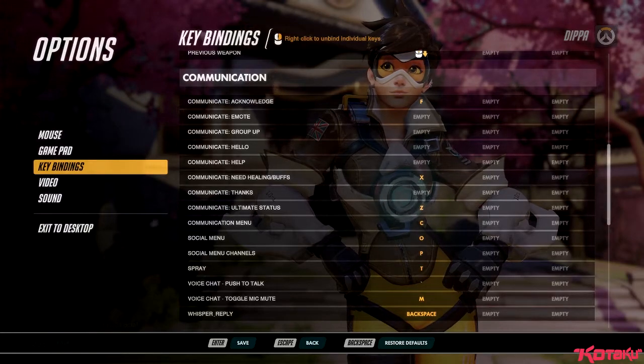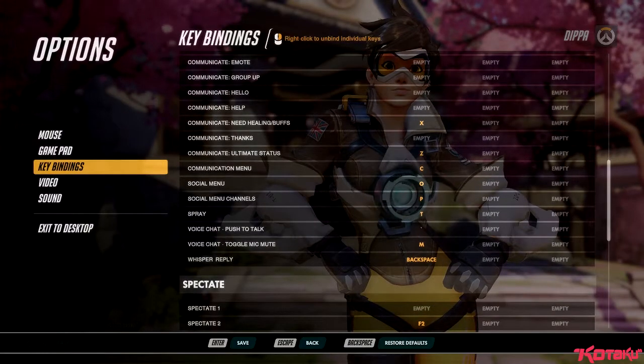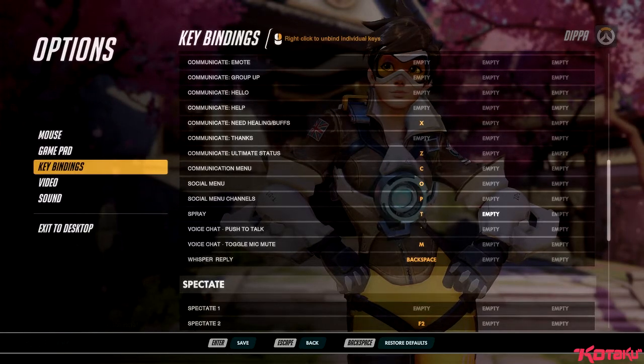Interesting here is the first one that we've seen for a while — the set of emotes that you can use to communicate in-game. So essentially a series of quick chat options. I'm thinking of Rocket League first — it has everything bound on the D-pad. But also Heroes of the Storm does a similar thing. Interestingly, Overwatch does have a spray, which is nice. CSGO doesn't have it, but Blizzard have put it in Overwatch, which is pretty cool.